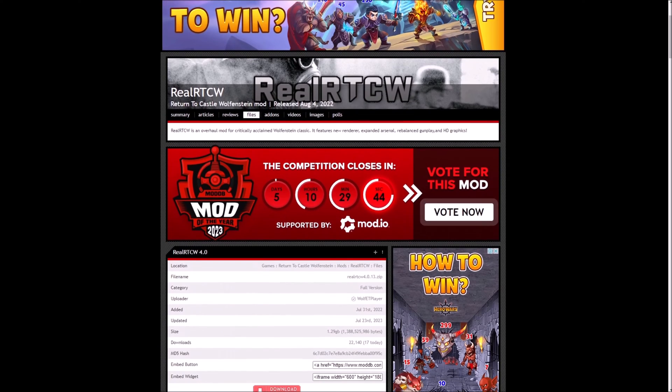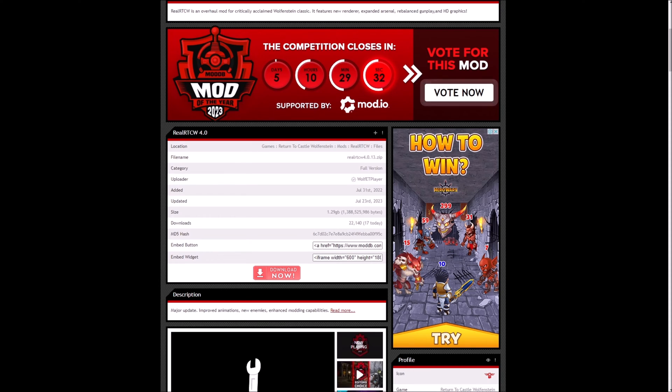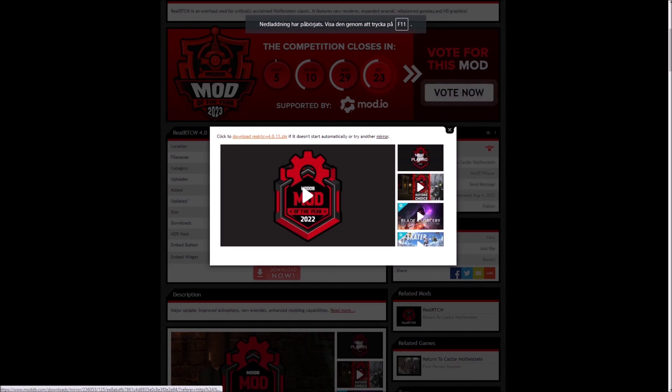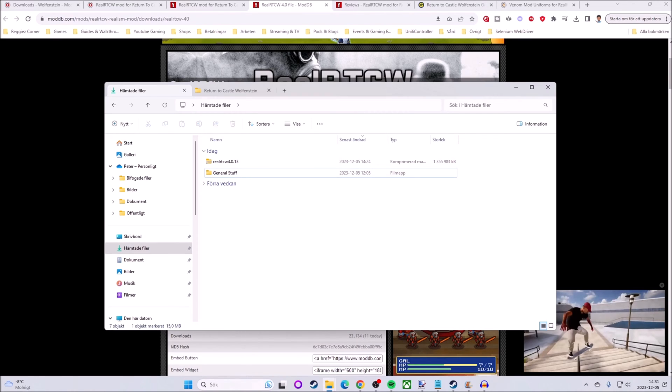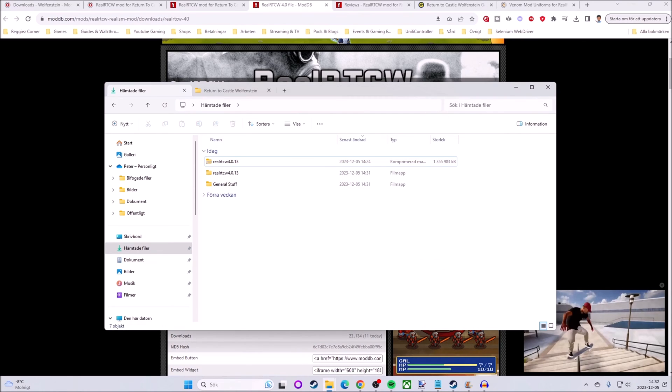If you click on it you will arrive at this page and you can see it is the 4.0.13 version — the full version — and then you have the download now link, which should work. You can either click to download or try another mirror. After a little bit of a time skip, we are here in my downloaded files and we have the RealRTCW folder. We'll just extract it all here and it doesn't really matter where you have this — I have it in the downloads folder.